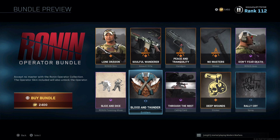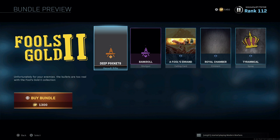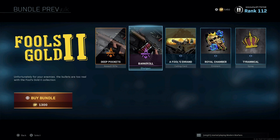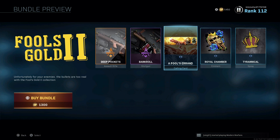So I think it's a pretty good deal — normally these bundles are 2,400 COD points, so nothing has changed there. The second new bundle added this week is called Fool's Gold 2. With this one you get two weapon blueprints — I believe this one is for the Odin, and then the Origin 12 Shotgun. After that, just some Emblems, Calling Cards, and Sprays — the normal things we see every week.